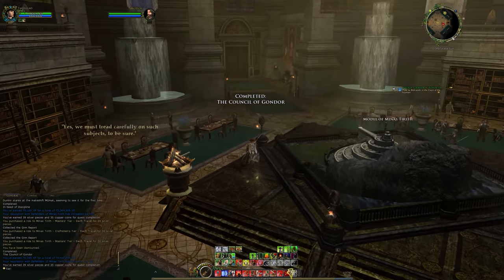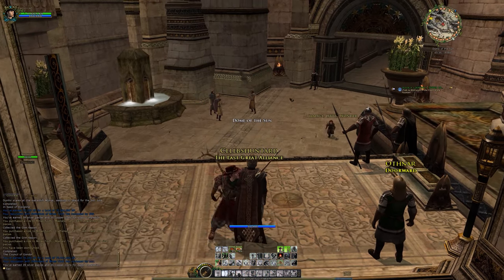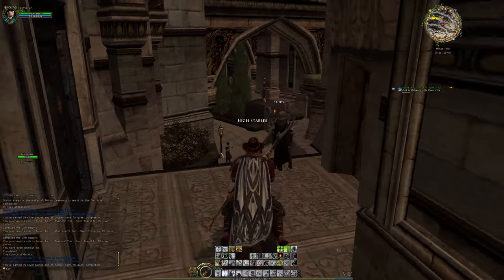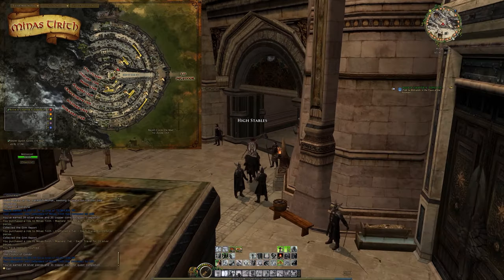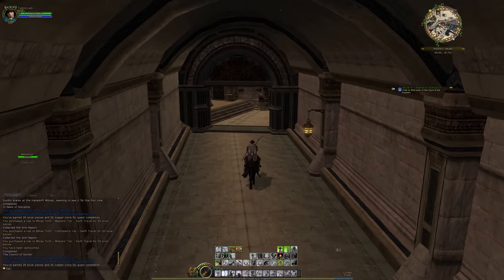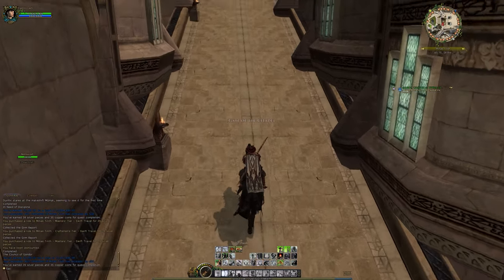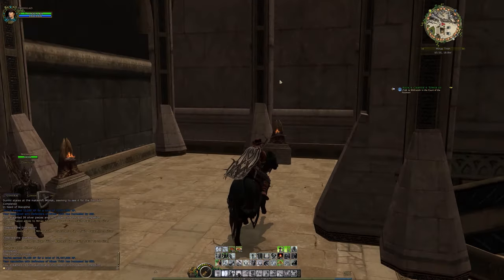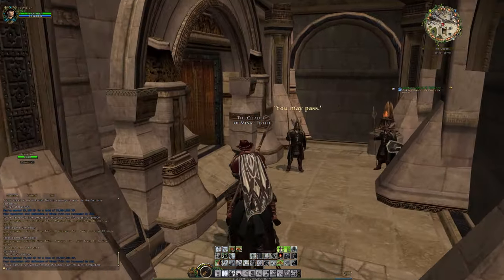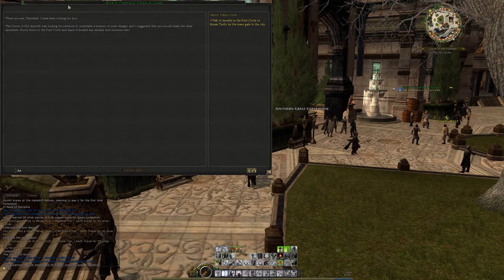Now we've got to get to Mithrandir in the Court of the Fountain - not quite a quest completion yet though. I wonder what else he has in mind for us. But as I said, that gives us to 305k remaining. I need to - I'm going the wrong way, I need to go around this way. Then get up to the Citadel through here I think. Getting used to it. Right - Mithrandir the White Wizard - great, on to the legendary!